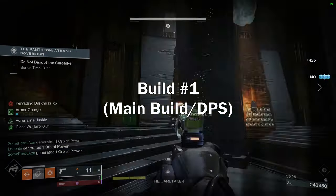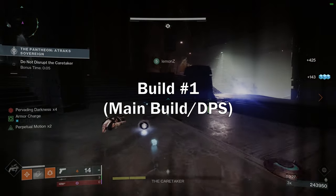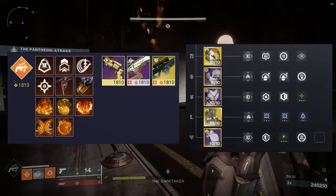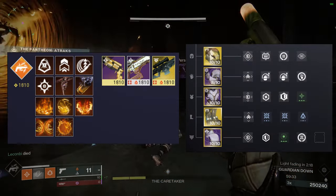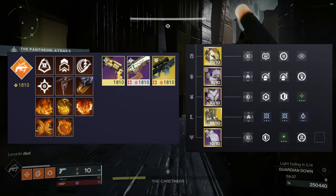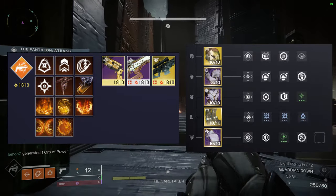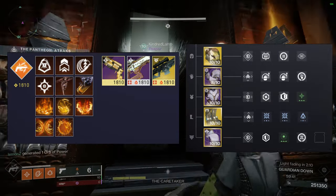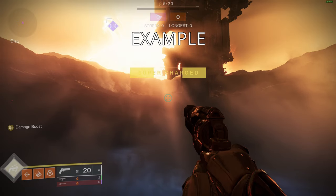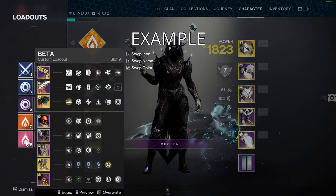The first build we're going to look at is probably the best build — it is of course the solar hunter. If you want my exact build, pause the video now and take a look. Basically all you need is Celestial Nighthawk and Lucky Pants with Golden Gun and Warden's Law. We're using two exotics, so you want to have them on separate loadouts so you can swap to them instantly.